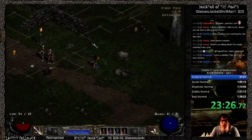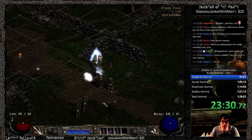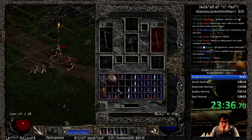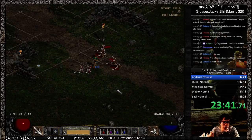Welcome everybody to part three of the video series, where I will go ahead and clear these guys out because they're kind of annoying me. The important thing for the Stony Field is going to be one simple thing: getting to the underground passage as fast as possible while finding the stones and killing Rakanishu.